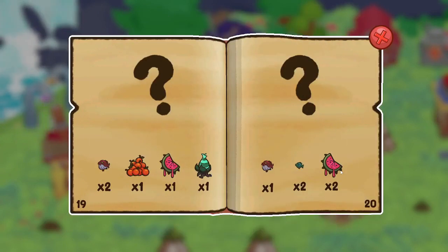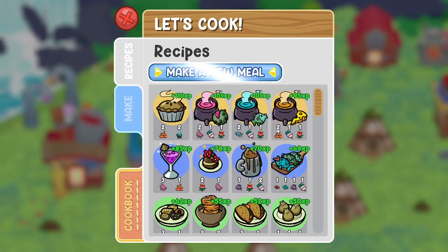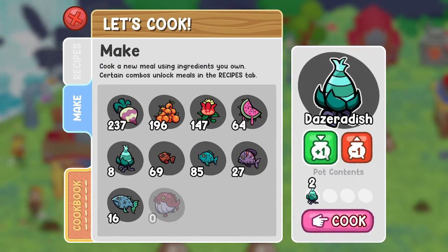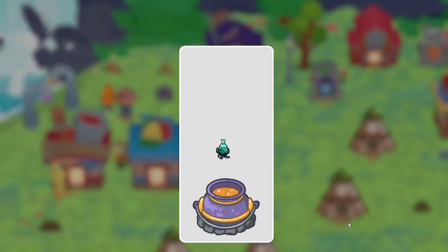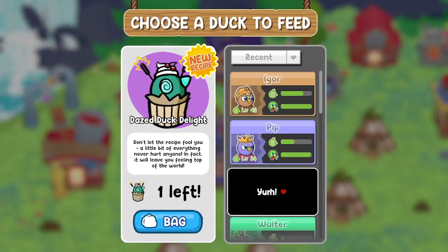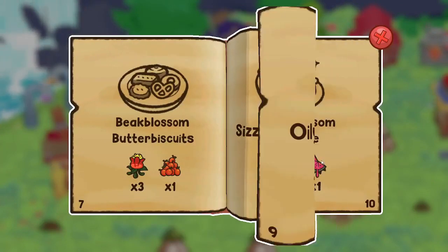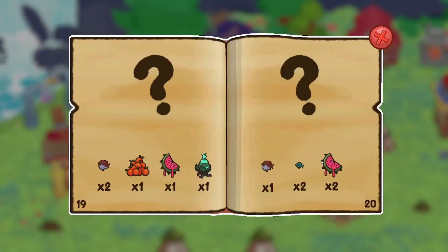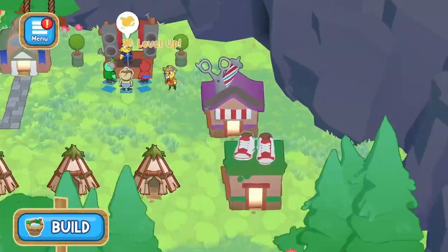I know you guys are probably excited to go to the cave - we'll just do that in a second. Two radishes, a beetroot, a duckroot, a flower, and a bluefish. The flower and the bluefish - the lunker, right? We still haven't made that pie, have we? Dazed duck delight! Let's give it to Gareth. So we need three of that redfish if we want to complete the cookbook. We'll go fishing later to try and do that.